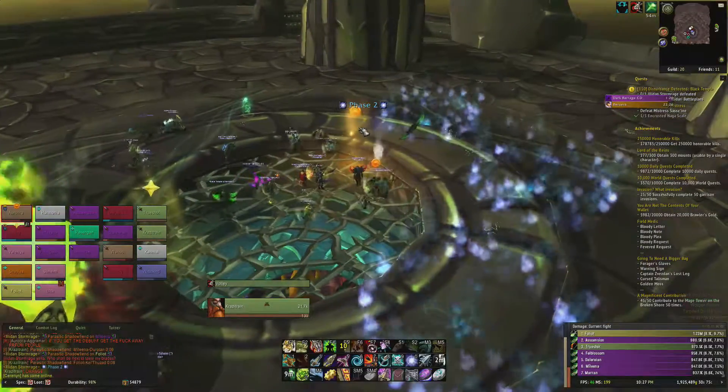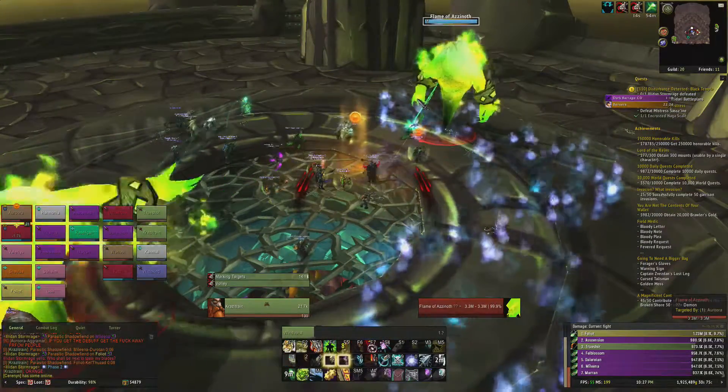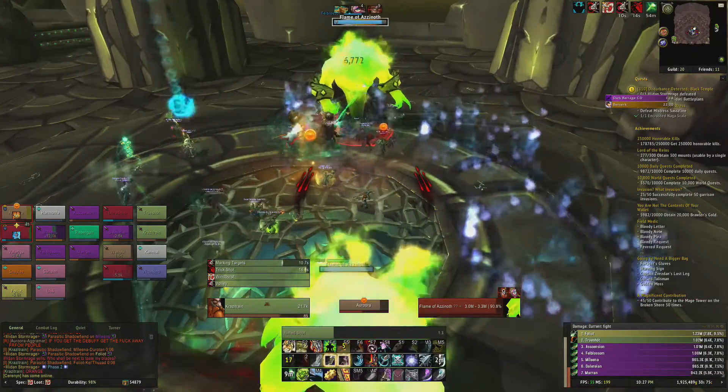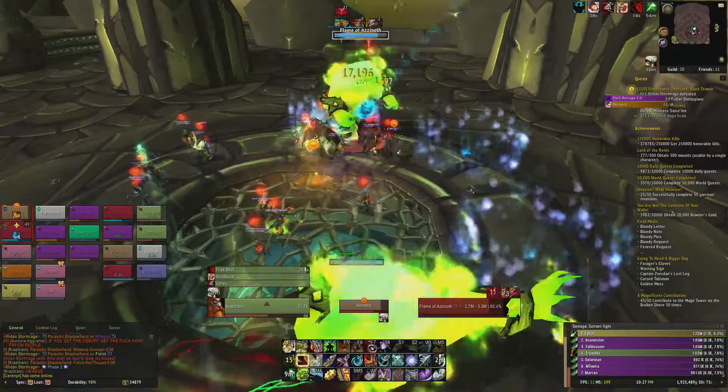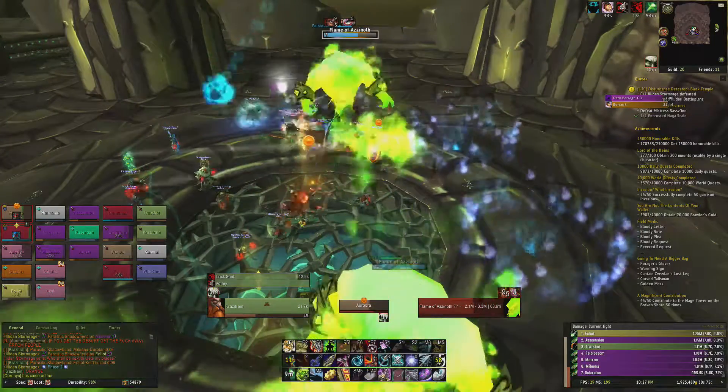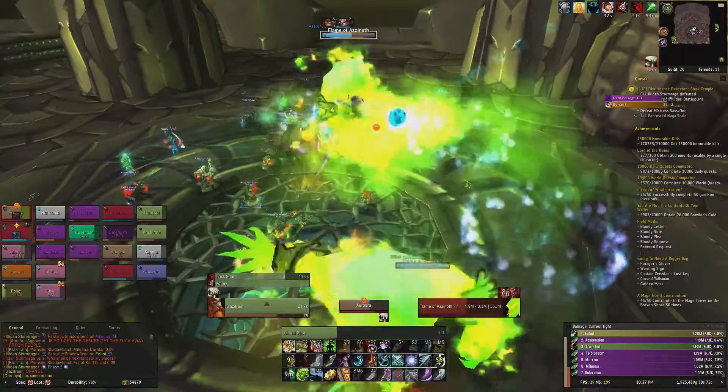At 65% Illidan will take flight and cast the Warglaives down. Two Flame of Azinoth adds will spawn and these need to be killed to trigger the next phase. It's important to keep these tanked next to their respective glaives, otherwise they'll enrage and deal 500% more damage.